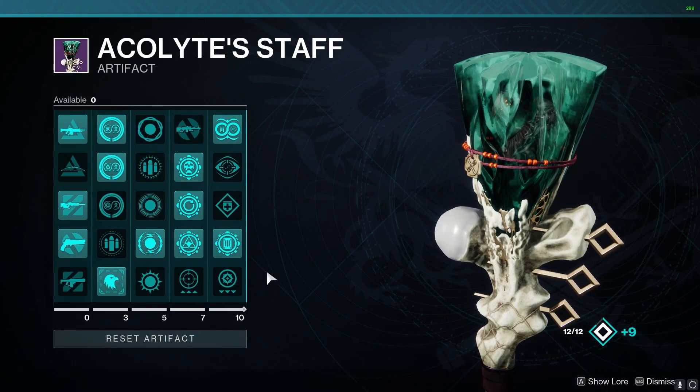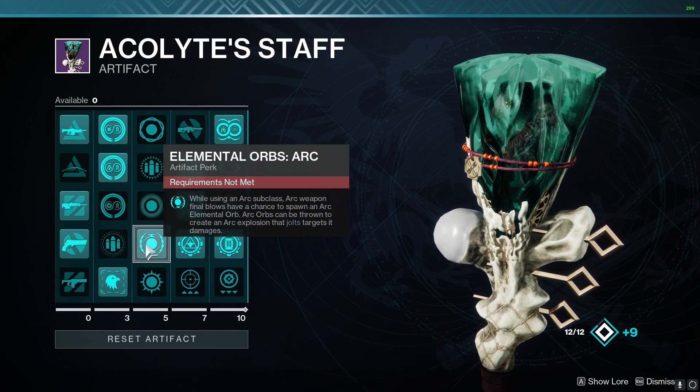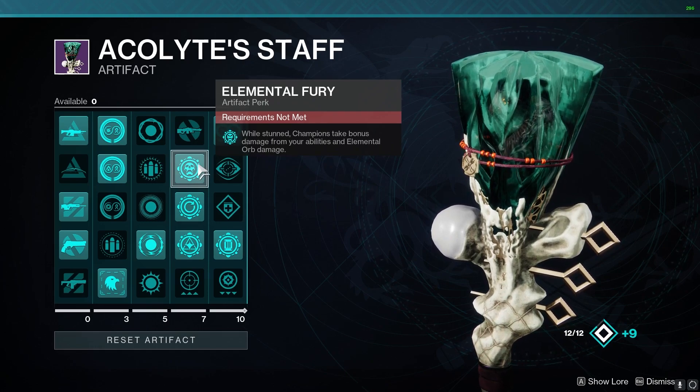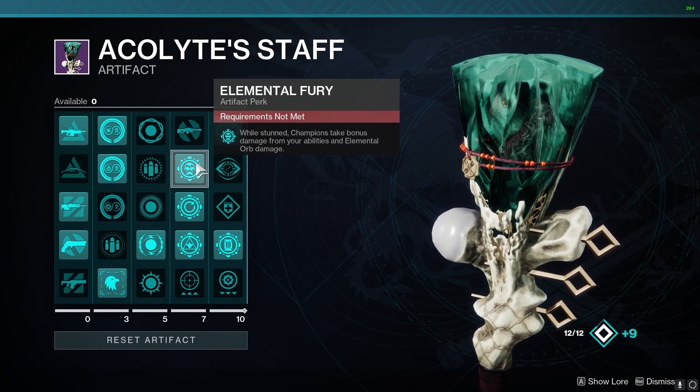On the Artifact, we're going to have Overload Hand Cannon, Elemental Orbs Arc if you have it, and then Elemental Fury so that when we stun a champion, it will take increased damage from our abilities and Elemental Orbs.